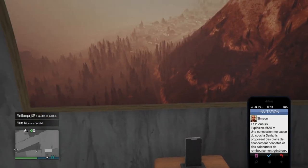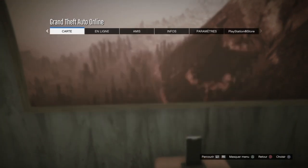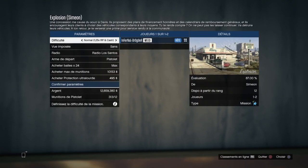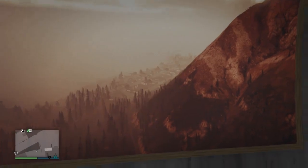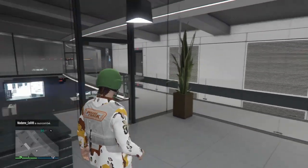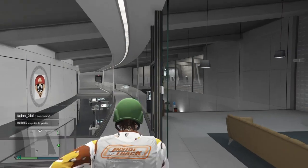Je maintiens Start, j'appuie un coup sec sur croix et je relâche le tout. Voilà, je me mets sur le menu, rond et je spame la flèche de droite. Là, j'ai le chargement. Deux possibilités : quand vous allez quitter l'activité, si votre joueur a le téléphone en main, c'est foutu, il faudra recommencer. Pour ma part, je n'ai pas le doigt sur le téléphone, donc c'est bon. Pour savoir si vous êtes bien buggé, vous faites flèche du haut afin d'ouvrir le téléphone. Si vous ne pouvez pas ouvrir le téléphone, c'est que vous êtes bien buggé.